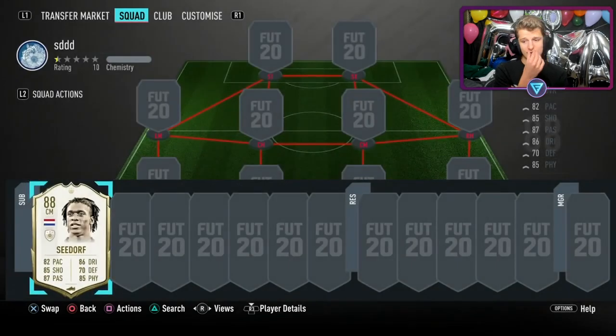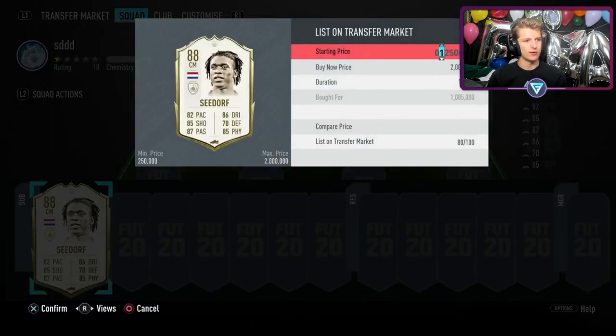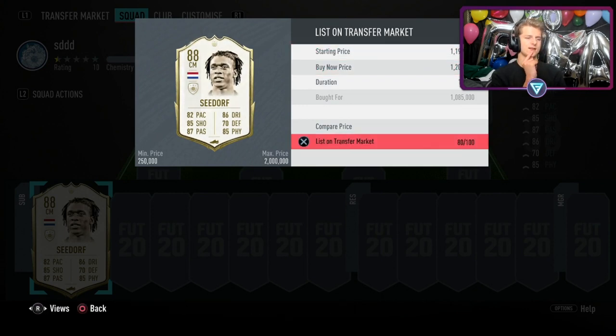First deal of the day after a few hours: missed a Balak for a meal but got ourselves a Seedorf. My buy price for Seedorf is anything under 1,090k — got this one for 1,085k. He's also fresh, which is nice. My sale prices: 1,170k for a fast sell, 1.2 million for a slower sell. Since he's fresh, I'll list him at 1.2 mil. After 5% tax (60k), that's roughly 75k profit.